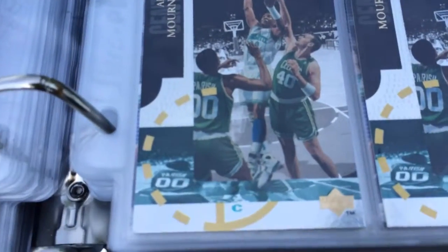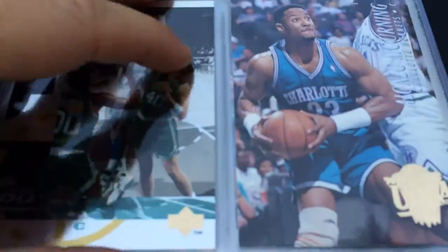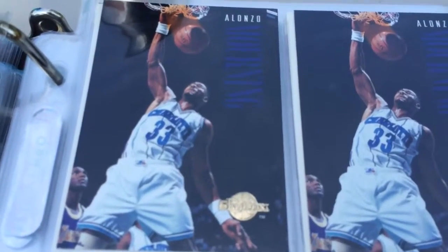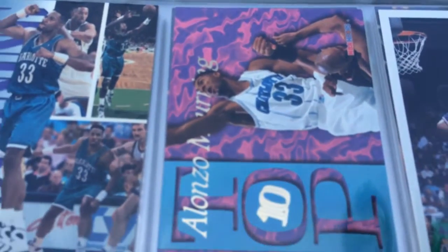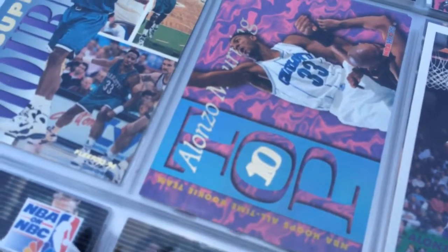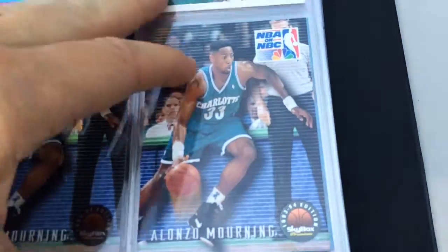Sweet. Couple of those. I don't know what you call this — the special edition of the cover deck. Sorry for some glare, I'm outside and I can't tell. There's a Fleer Ultra. Skybox, throwing down. Another Skybox. Regular Fleer, there's top 10. NBA Hoops all-time rookie team.